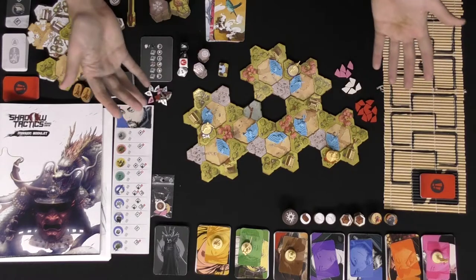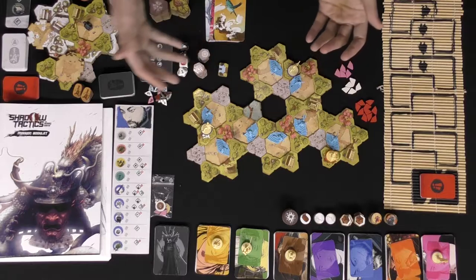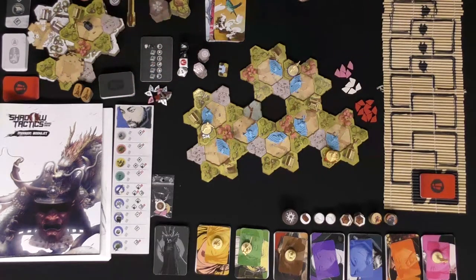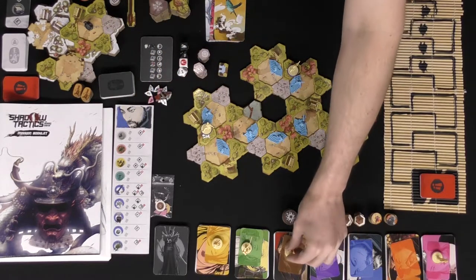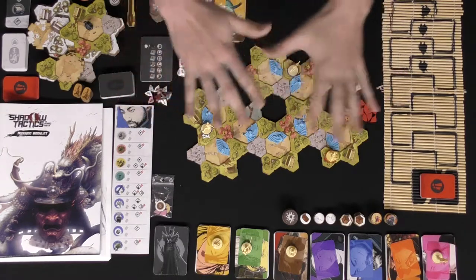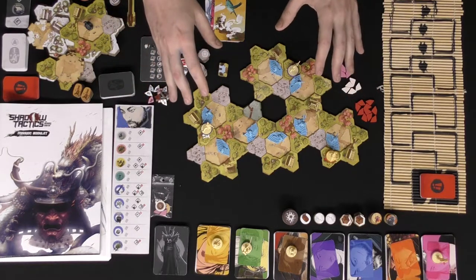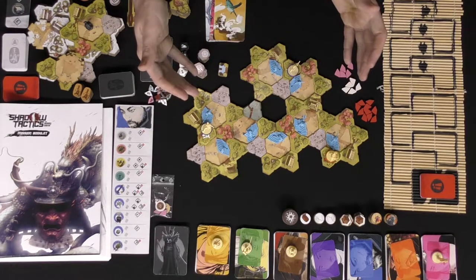Here is Shadow Tactics the board game — I went ahead and put everything they've given me, which includes the base game and of course the expansion, which provides additional tiles and cards as well as two unique new characters — like this raccoon here. I've already explained the rules so we're going to skip over that; link down below in the description for our other video which explains the game's concept.